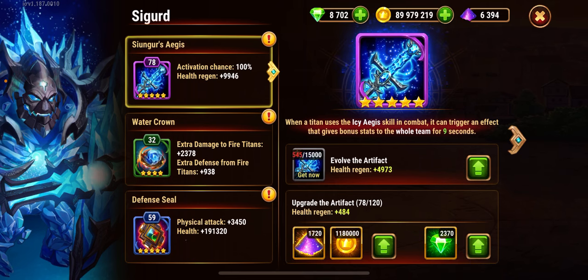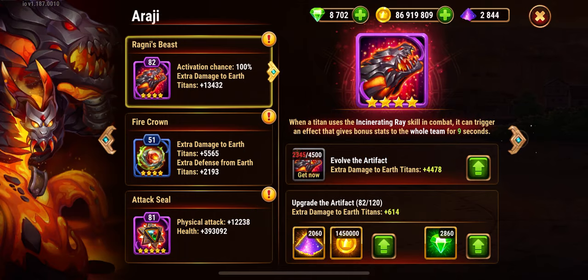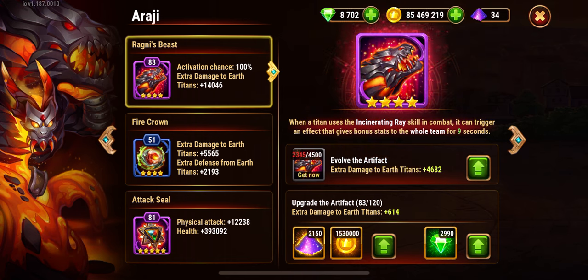Number one, you need your Sigurd's weapon as high as possible so that he can do healing. As you can see, my health regeneration is almost 10k, so I'm going to upgrade this by one more. Then Hyperion's health regeneration is almost 15k, so I'll upgrade that one more. Next is Araji — he can cause maximum damage in the fire room and mixed rooms, so I'm increasing his attack by one. These three should be your top priority.